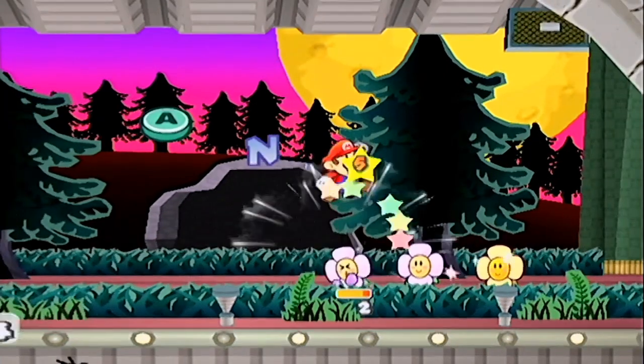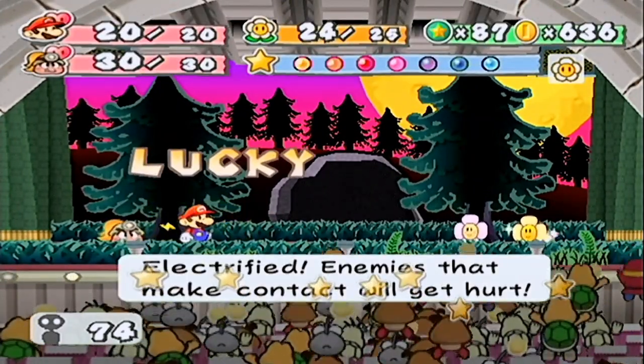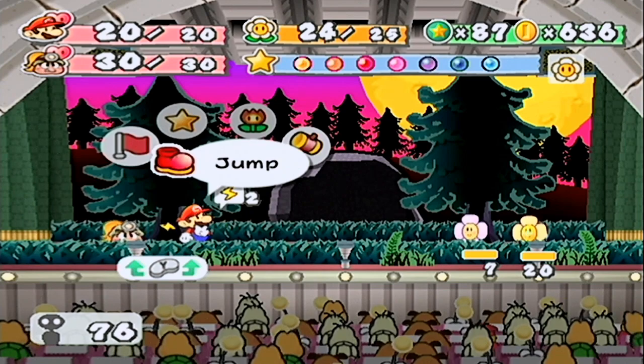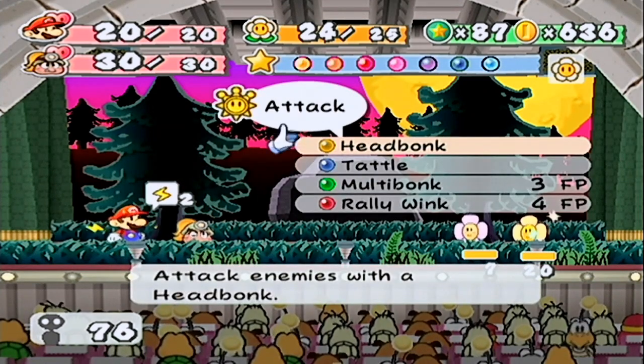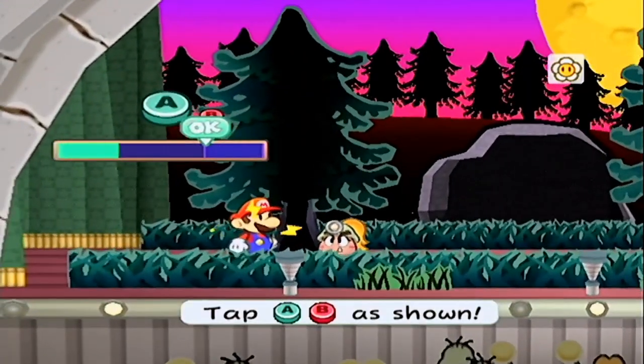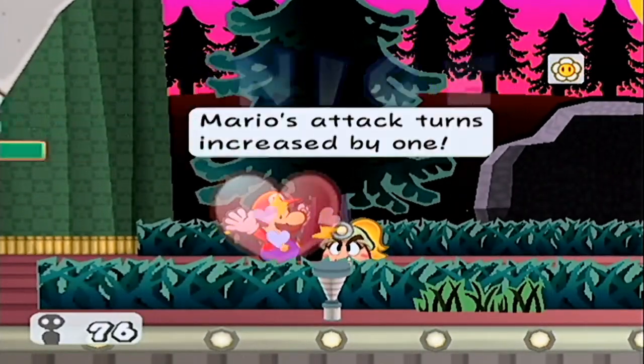Yes, got another one finally! We have it tattled, so we don't have to waste Goombella's turn. I changed up my badges — I don't have Sleepy Stomp on anymore, but I put Lucky Start back on. That's not really gonna affect anything. We can Rally Wink Mario, and that gives him two turns to attack, which should be plenty to take care of that thing.